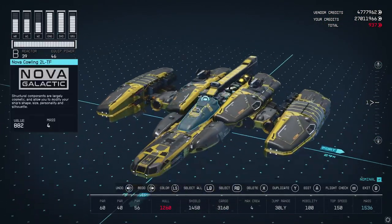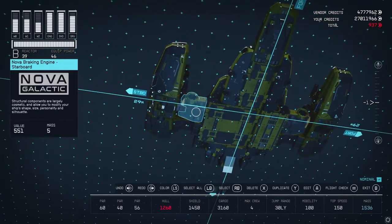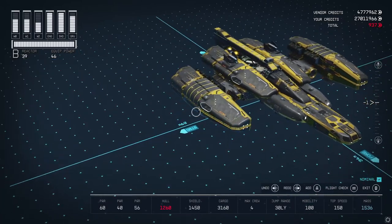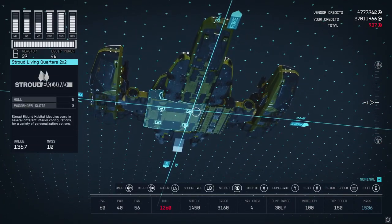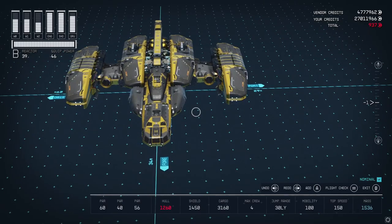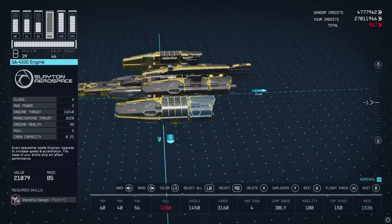That is the Shatterstar, guys. It might take a little bit of work to hide that docker — it's a real pain — but that is how you hide the docker on this ship so you don't have it sticking out anywhere and don't have any ladders whatsoever in your ship. Thanks so much for coming along. I hope you enjoy the ship as much as I have.